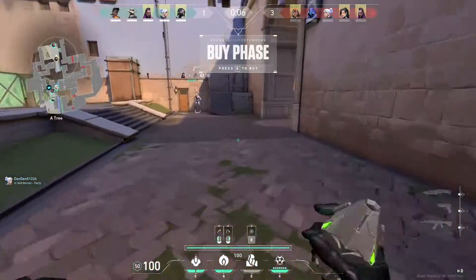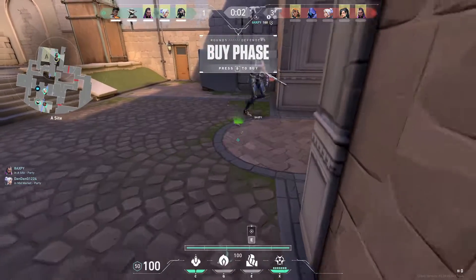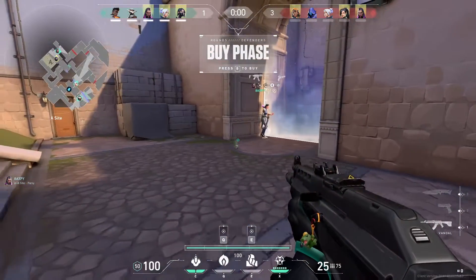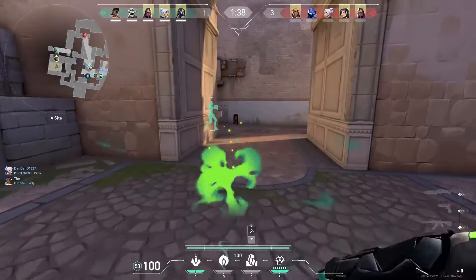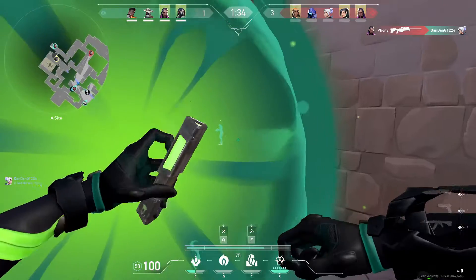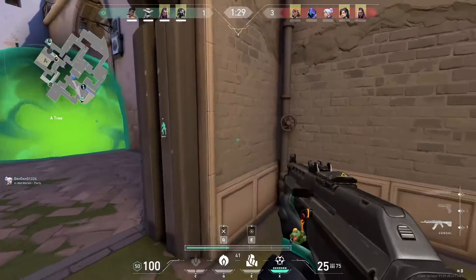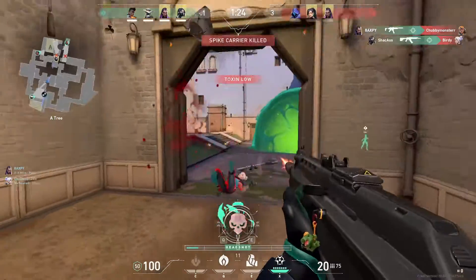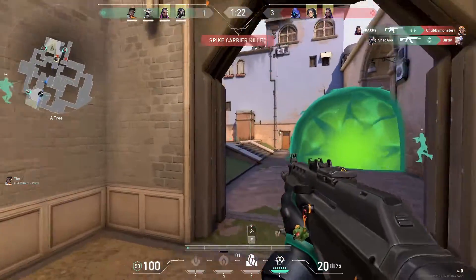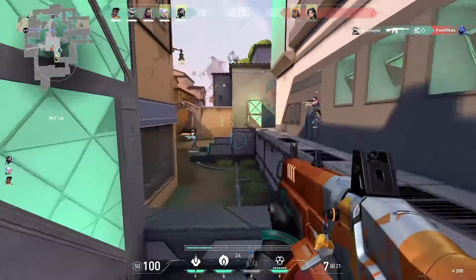Alright, on to Viper's Poison Cloud. You know how Snake Bite screws up pushes? Imagine the same thing but without vision on where you're pushing — except without doing the damage and applying vulnerable. This is an orb that looks like a smoke grenade but requires fuel. It also does decay damage, meaning you lose health and armor slowly, but your health can never drop below one. Also, my mouse is doing weird things.